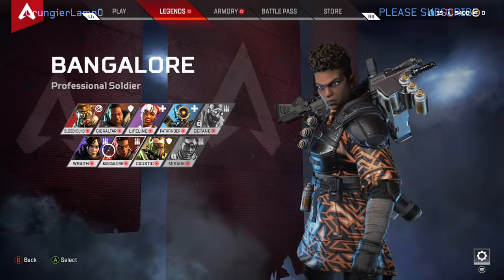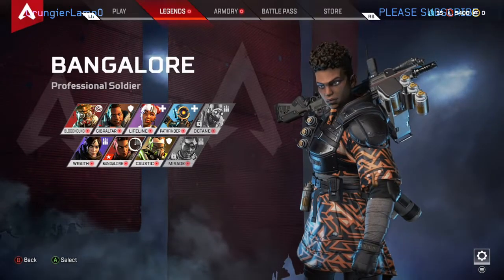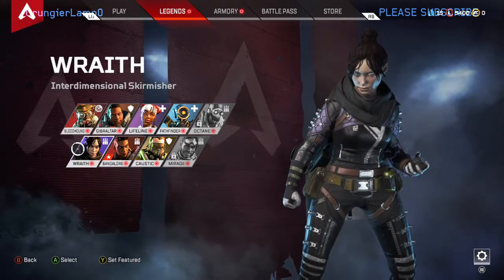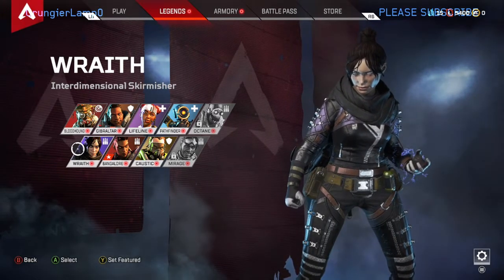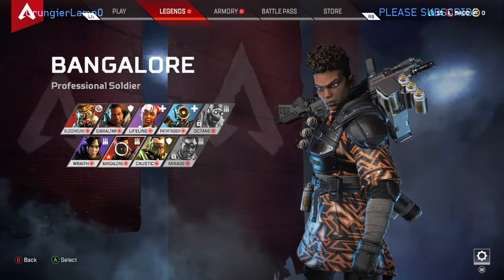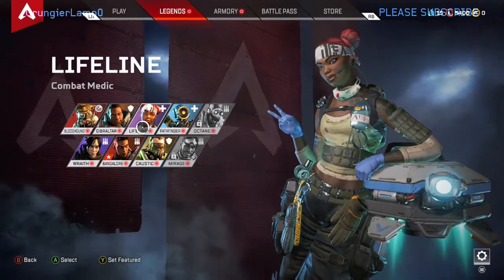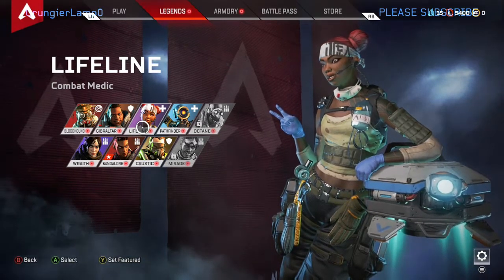Bangalore, Wraith, Lifeline, Pathfinder, and Octane are the main characters everybody wants to play. You might have another opinion, but that's what I see - a lot of people especially love Octane, he's a fun character. Next is Wraith - interdimensional - she can open portals, she's pretty annoying, and can actually be a substitute for Octane. She has powers that let her run faster and enters a kind of void where she can move much quicker.